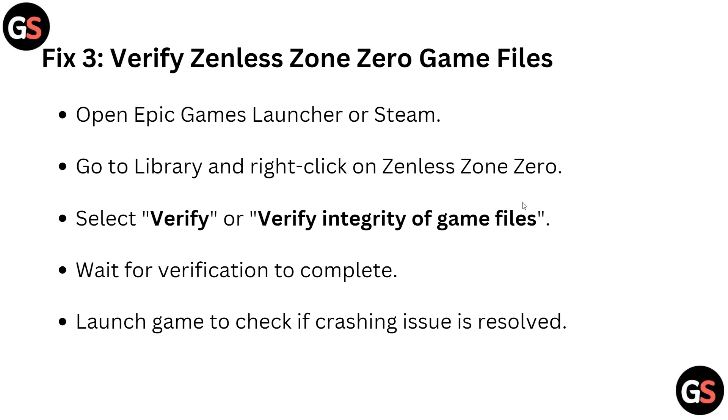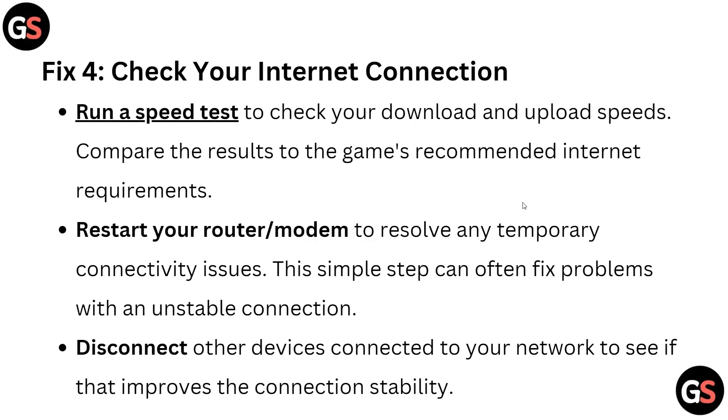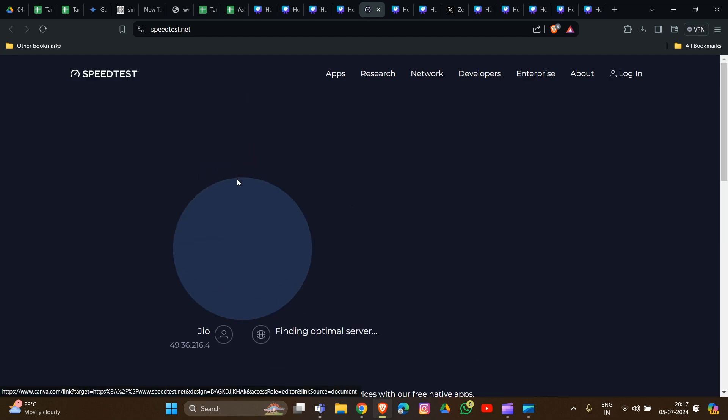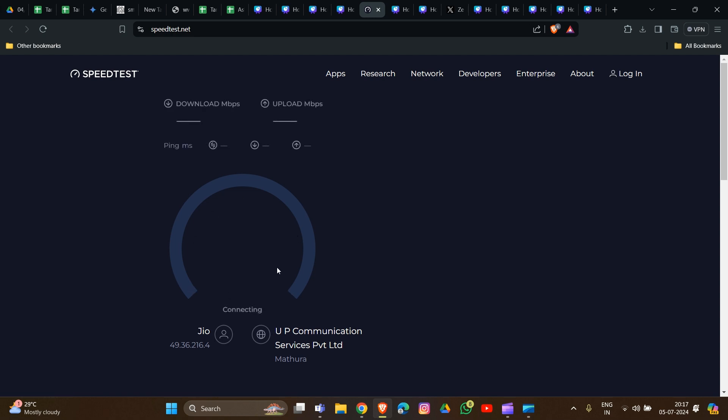Fix four: check your internet speed. Sometimes an unstable internet connection can cause the error. We will provide a link in the description box so you can easily go to that page and check your internet speed. Click 'Go' and it will show you your current internet speed.